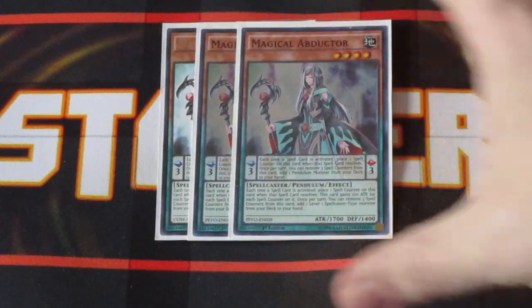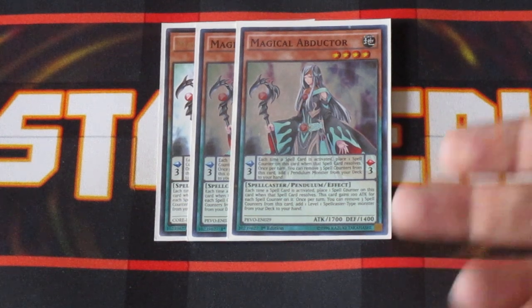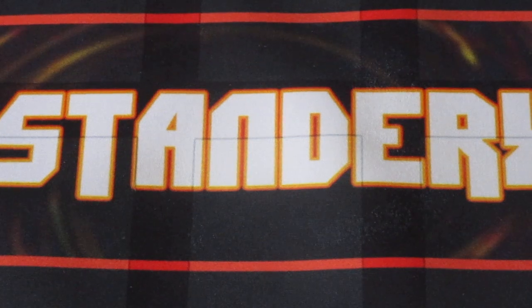Some support cards for this deck — three copies of Magical Abductor. We're primarily running her for her scale effect. Basically, whenever a spell card is activated by either player, she gains a spell counter. During your turn, you can remove three spell counters to search your deck for any Pendulum Monster. It's a very awesome card to help your deck get started, get you the right cards in hand, and set up the right scales. Her monster effect also powers up 100 attack per spell counter, so she can get pretty big as well. We won't be using her to search since we don't want any level one spellcaster monsters in this deck.